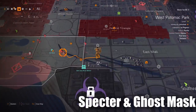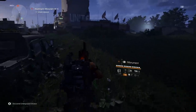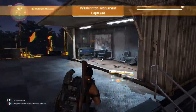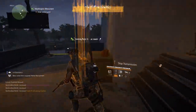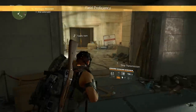For the final two masks, head over to the Washington Monument. There's a checkpoint there — if you have it unlocked you can fast travel, otherwise go recapture it. When you first approach the monument you might spot the hunter, but you can't kill him yet. First you need to capture the monument and take over the control point to unlock access to the supply room.